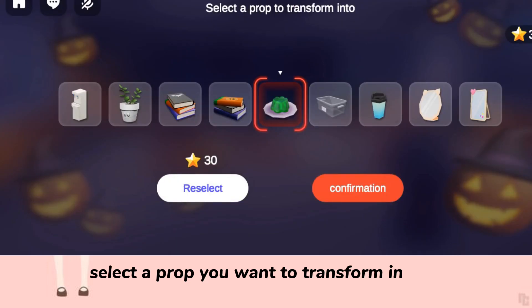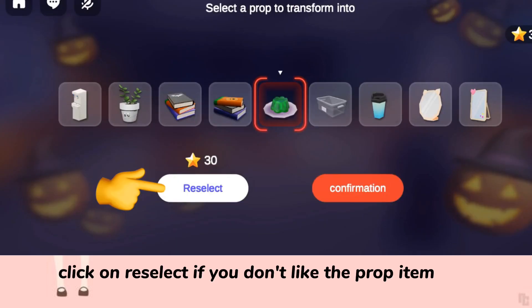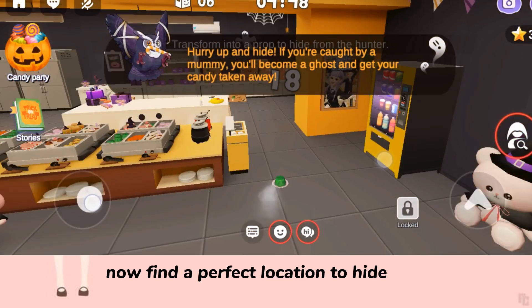Select a prop you want to transform into. Click on reselect if you don't like the prop item. Now find a perfect location to hide.